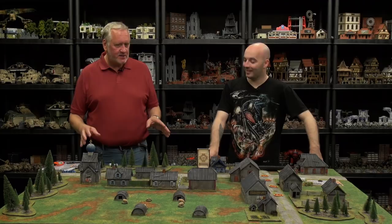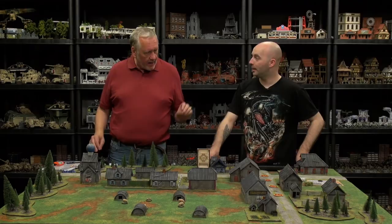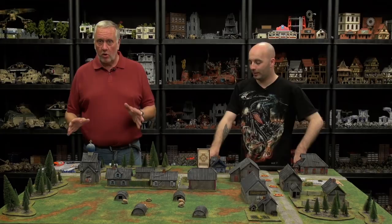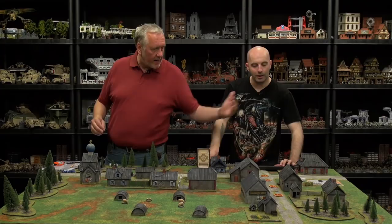So we're going to start the game off. We've already rolled for our force morale to see where we are. I'm on eight and you've got a total of nine. So we're now hitting the patrol phase, which is how we start every game. Now because this is an attack and defend scenario, you get the option of placing your patrol markers anywhere up to 18 inches from the table edge. We're playing lengthways on this one.